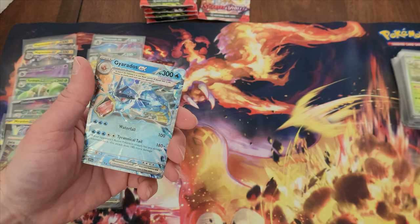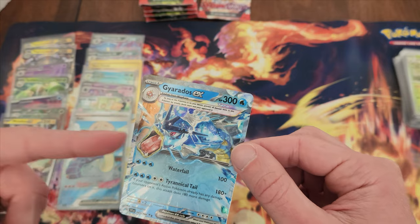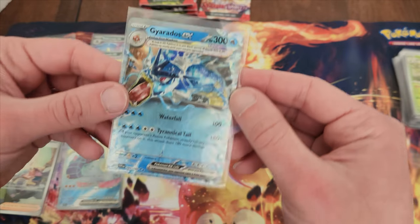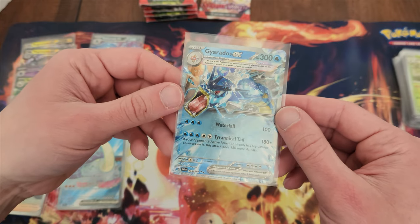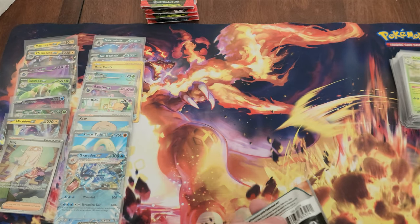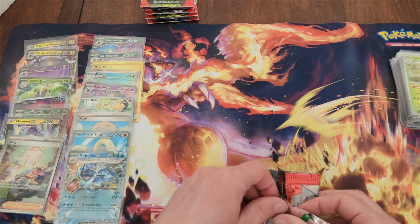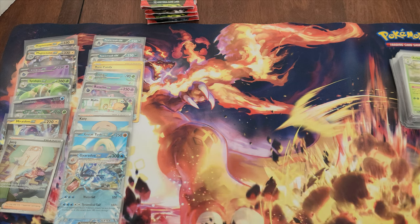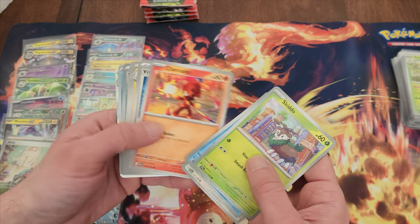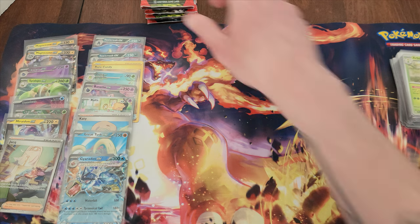This is one that I was looking forward to getting — Gyarados EX! In its Tera form with its little crown and all crystallized. And see, this is two black stars — I really don't get the rarity system yet. Very very cool Gyarados though — which I mean, that's one of the features. It does have a Tera form — that's what I meant to say. It's been a long short day.